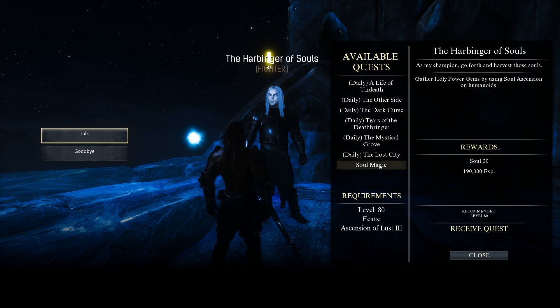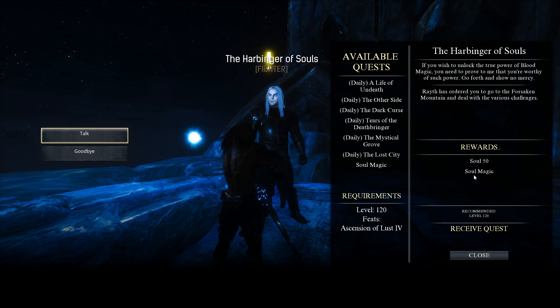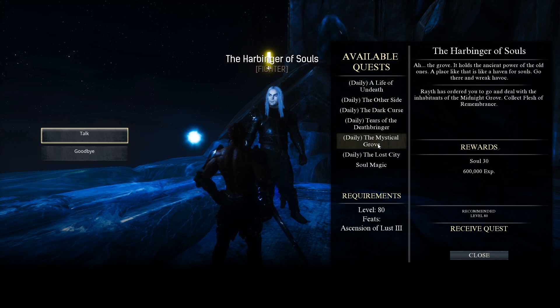There's one here that is not a daily — this one will make you learn Soul Magic. Soul Magic is like the fifth ascension of Blood Magic; you still need to have Blood Magic. This will give you 50 souls, but you have to defeat the Forsaken Mountain, which is the final dungeon for the AOC mod. You cannot get these dailies if you are not a Blood Magic user, and look at the level required — level 80.